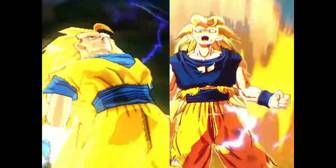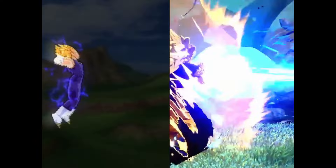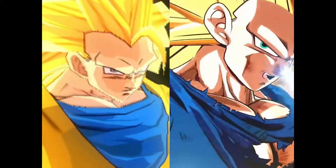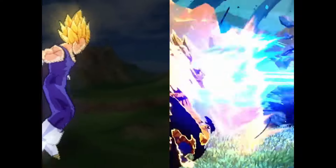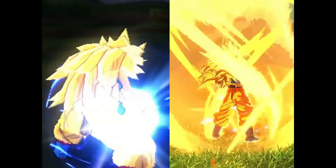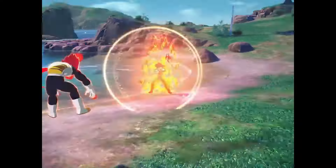He also had a move called Super Explosive Wave — we don't know if that'll be a second ability in Sparking Zero, but it could be. In Raging Blast they introduced Meteor Impact, which is the final evolution of the Meteor Smash and Meteor Crash series from Super Saiyan and Super Saiyan 2. Meteor Impact basically ends with a full ki blast on the planet, just like Goku did against Kid Buu.